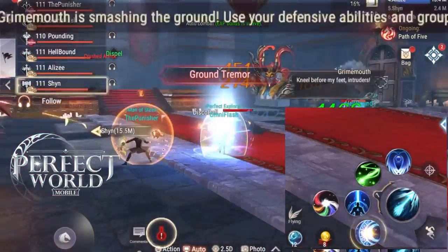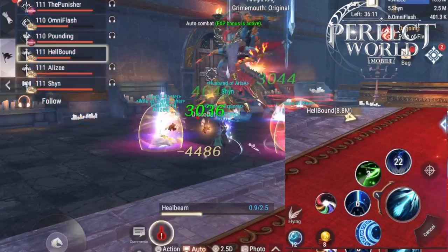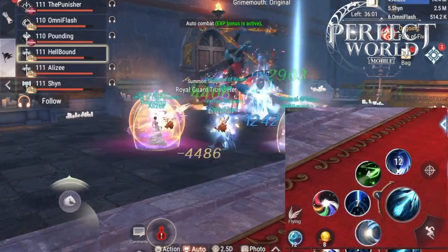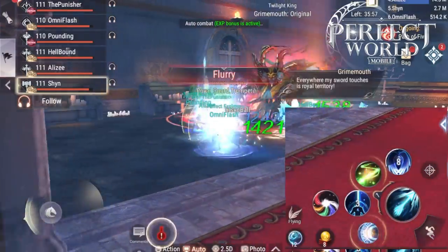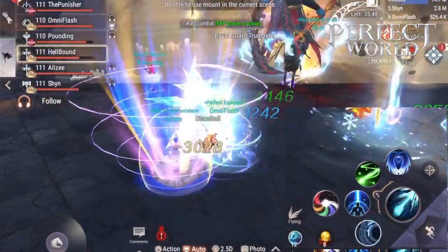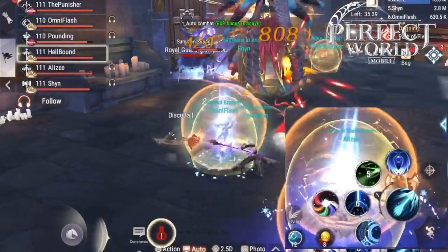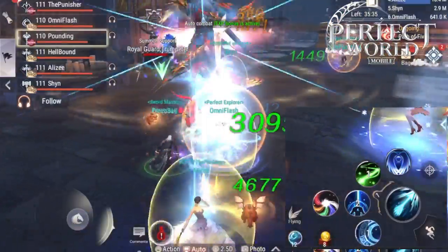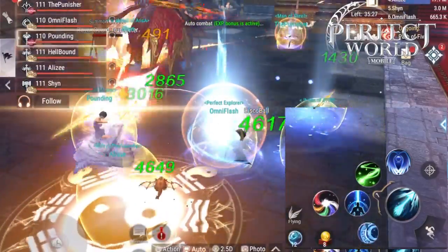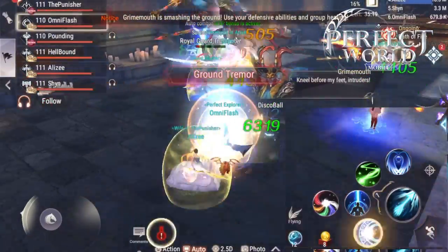As a healer, you want to keep Ironheart stacks on your entire team. Grime Mouth does a big AoE attack called Ground Tremor — I think it does around 20k to 25k damage per hit. During that time, you can use your regeneration skill, which can help lower HP DPS survive. If you're a lower HP DPS, be sure to use HP pills whenever Ground Tremor hits. You can also use Chi Burst or a Tranquilizer to block Ground Tremor.